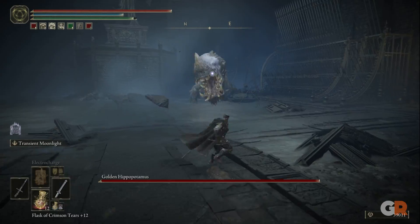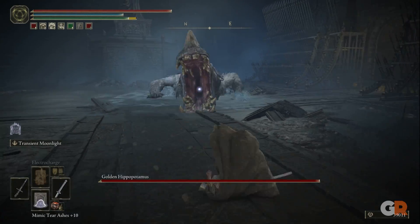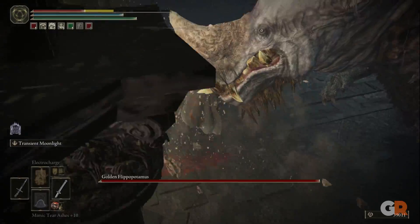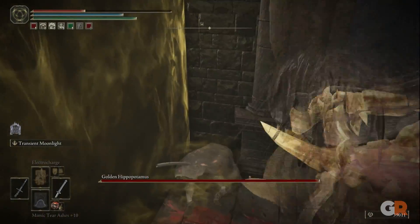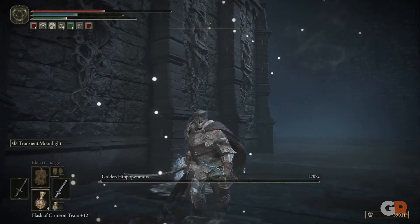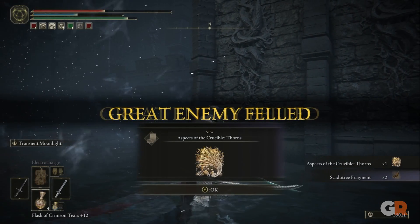This fight will be difficult as the hippopotamus will charge as soon as you enter the room and use its powerful bite attack, as well as follow up with a headslam which can easily kill players who are not prepared. Once the Golden Hippopotamus is defeated, it will drop the Thorns Aspect of the Crucible incantation.